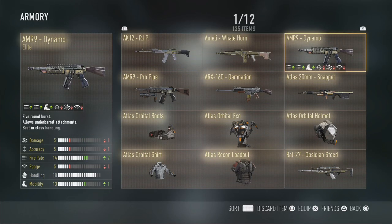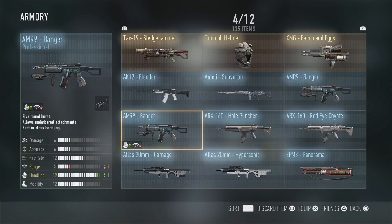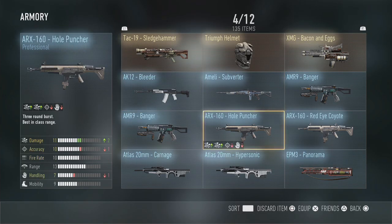So that's all my elite weapons. If there's any you'd like me to do an in-depth episode on as a guide with stats, let me know in the comments below. I'll quickly breeze over some of my professional weapons. The AK-12 Bleeder is decent but the slow fire rate is a pain. Probably my favourite professional weapon is the ARX 160 Hole Punch - this is the only ARX variant that gives you a one-burst kill, and it doesn't really suffer much. Handling and accuracy are down one point but I don't notice much difference.